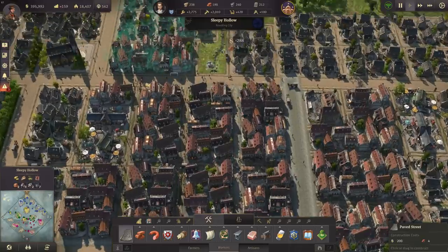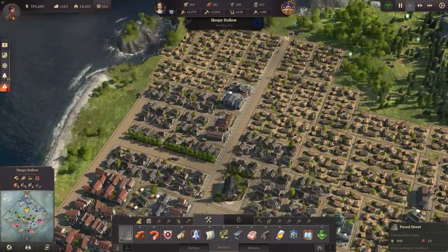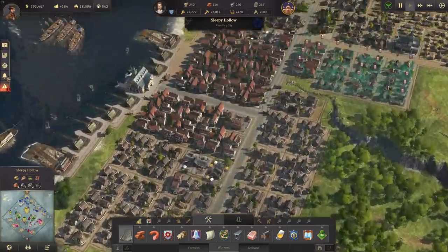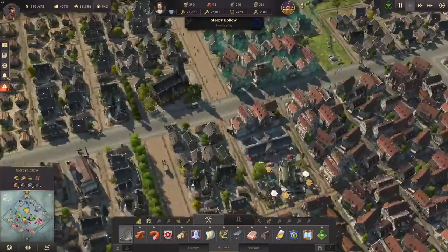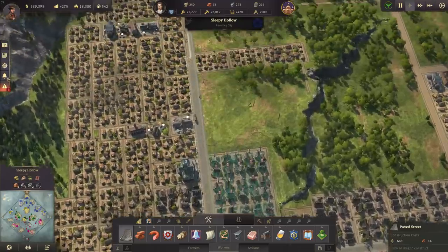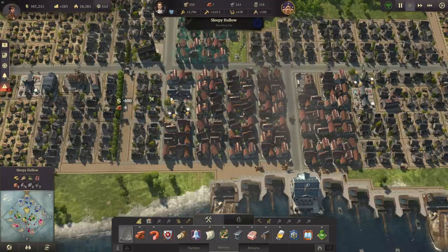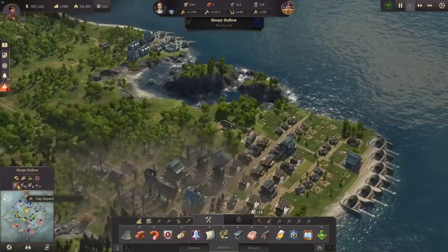Let's start with the main streets — the big ones going all the way up, which will use quite a few bricks. Also paving this block where the artisans live. That's the first paved streets done; now we need to wait for more bricks before continuing.